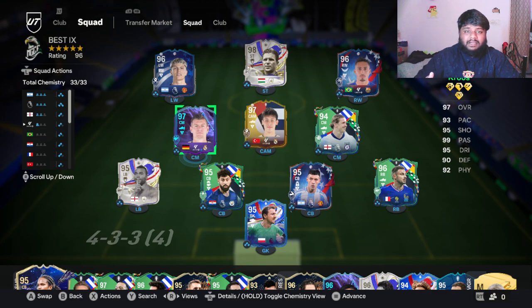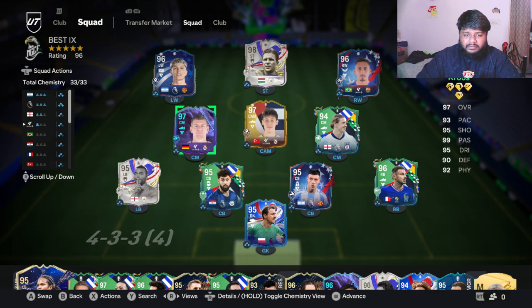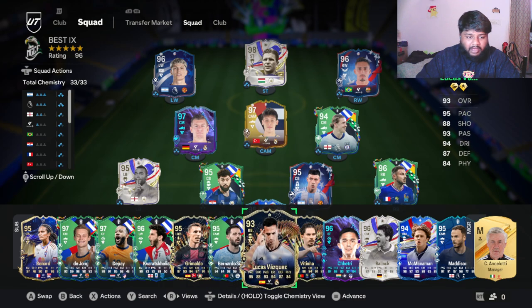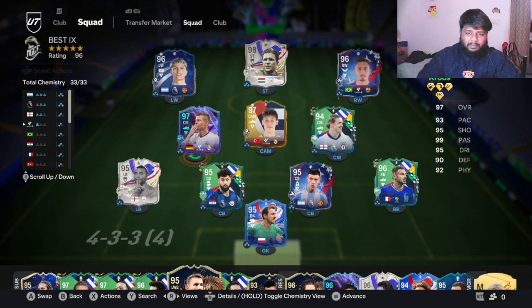For most of my players I don't use chemistry styles - I don't have a chemistry style on Haaland, on Kroos, or even on Gvardiol. I have a few players with chemistry styles depending on how they feel in game. Let's hop into the game and see how Connor Gallagher performs. I'm placing him at right center mid position - actually, I'll put him at left center mid.